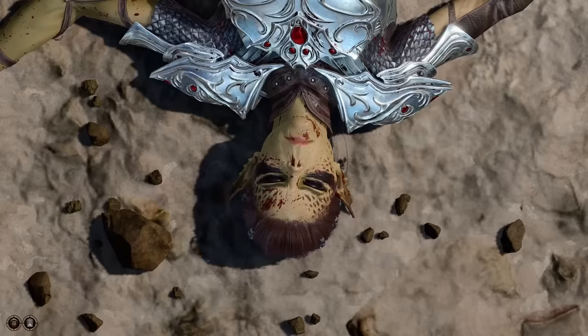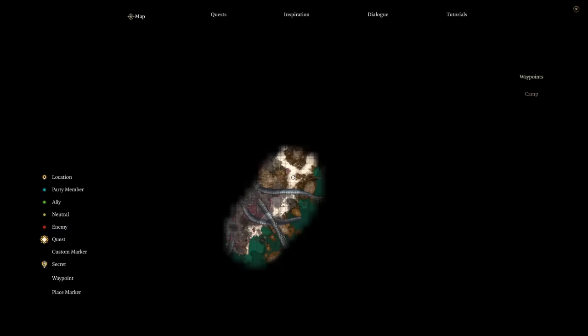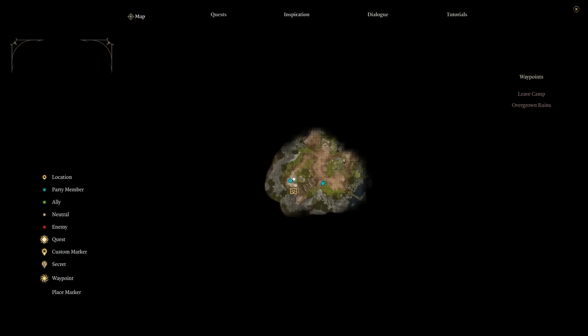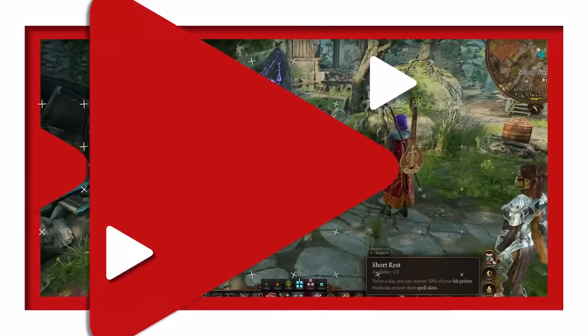From the moment you escape the Nautiloid and land on the beach, you will have access to your camp, which you can access by going to your map screen. To leave your camp, you can teleport to any of the fast travel nodes you've unlocked, or you can just select Leave Camp, which puts you right back to where you were before going to your camp.